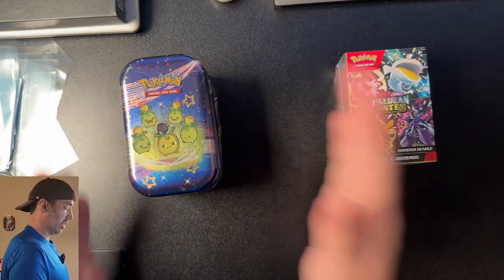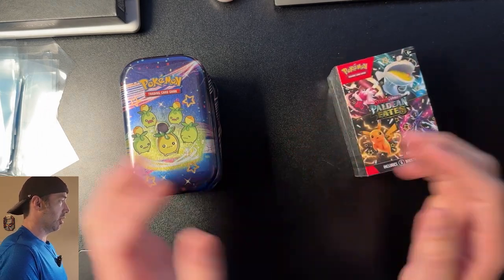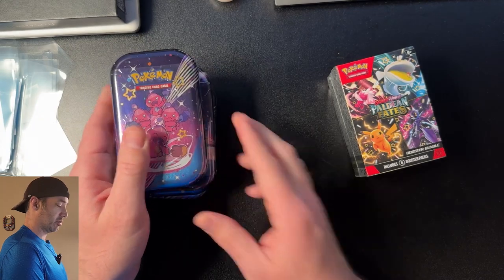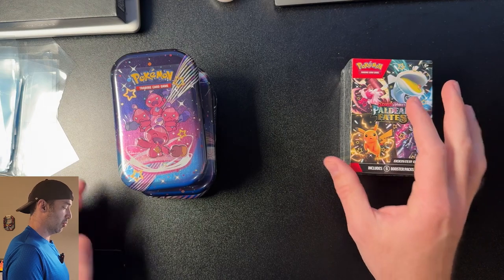In this corner, we have Paldean Fates Mini Tens, and in this corner, we have Paldean Fates Booster Bundles. I've got three Mini Tens with two packs each, totaling six packs, and six packs total in the Booster Bundle. Let's get ready to rumble.